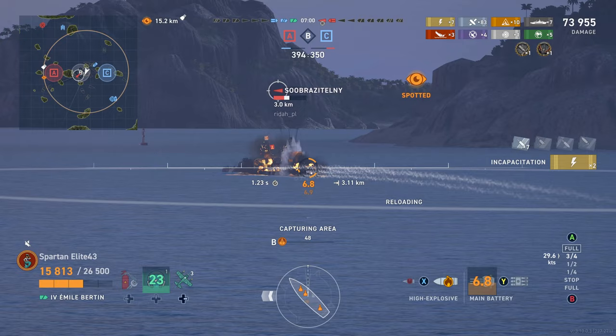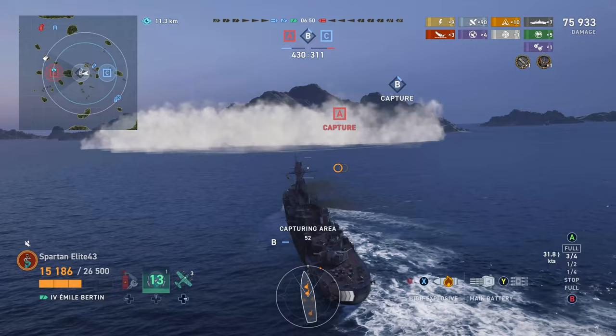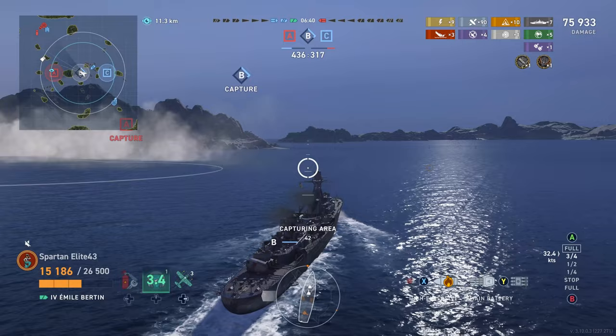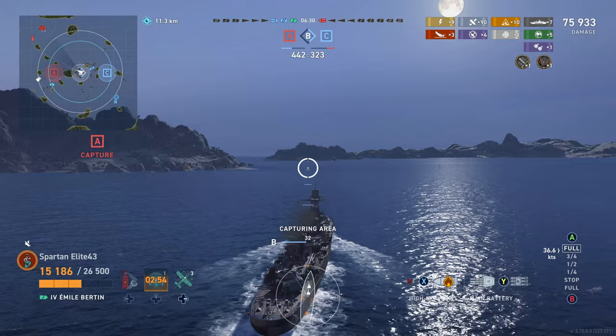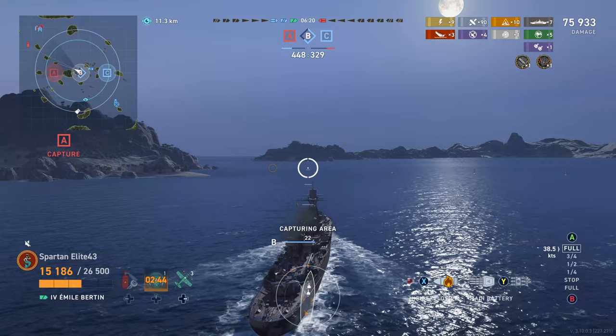We knock out one of his torpedo tubes, and then our New York comes in with some HE to clean him up. We ended up with 75,000 damage, seven citadels, and three kills — we've done everything to secure the win. We grab the B cap while our carrier harasses their carrier. I haven't seen the enemy carrier dropping bombs anywhere near me, but he's definitely still playing because there are bombers in the air. The carrier player is doing something over there which is mind-boggling to me given what he ends up doing — maybe he just gave up at the end.